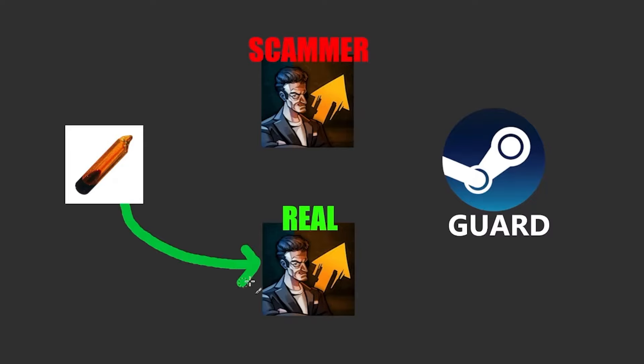Unfortunately, with skins being worth real money, there are a lot of scams out there, and the most notorious and dangerous one is known as the API scam. In this scam, the scammers gain partial access to your account, and when you attempt to send someone a trade offer, they're able to redirect it to their own account and steal your skins. If you want to avoid this scam, there's a video about how to avoid it and how to never get scammed.